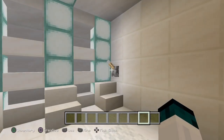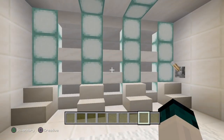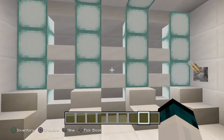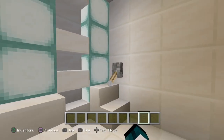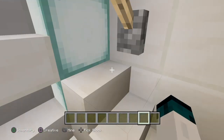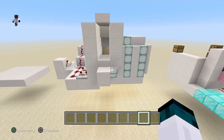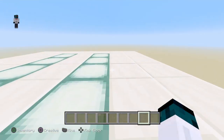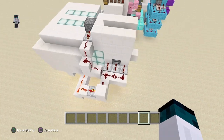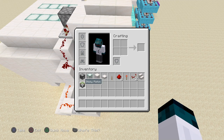Let's get right into it. What you see here is a secret staircase. As you can see, the staircase is right here, and if we activate the lever, this will work pretty quickly — super fast — and it's just an easy way to do a little bit of redstone. And if you look, it's not that much at all.